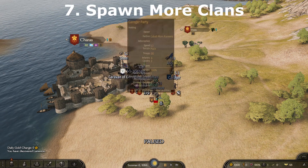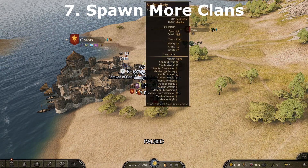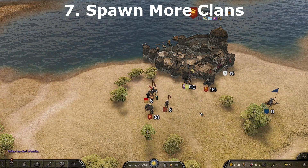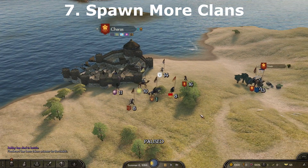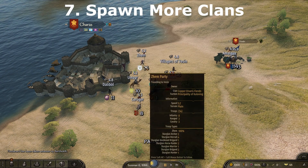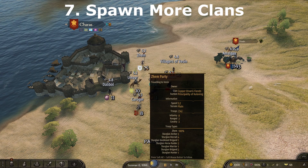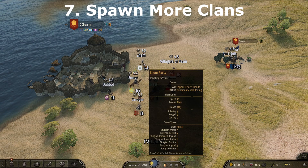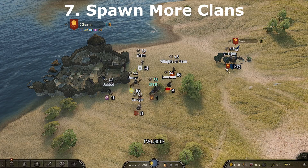Spawn More Clans is a highly configurable mod that allows you to spawn more clans at set intervals to liven up the campaign map. You can set the amount of days between spawns, how many clans to spawn, the percentage chance for clans to spawn as part of a kingdom or as a minor clan, their min-max clan tier, and the min-max age of the clan leader. After the interval has passed you'll get a message log notifying you of the newly spawned clans. Do note that spawning many clans in short intervals can lead to instability and is best used conservatively.